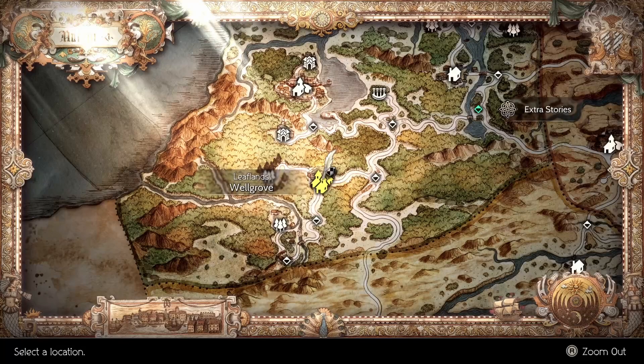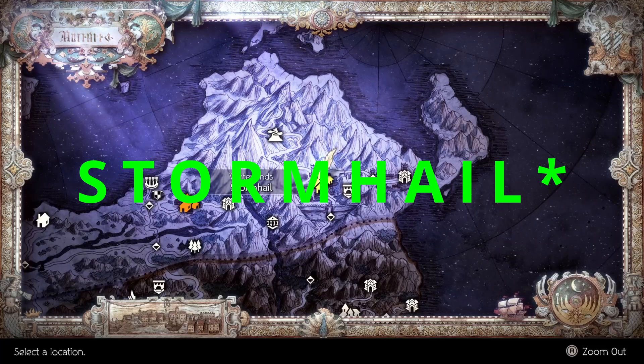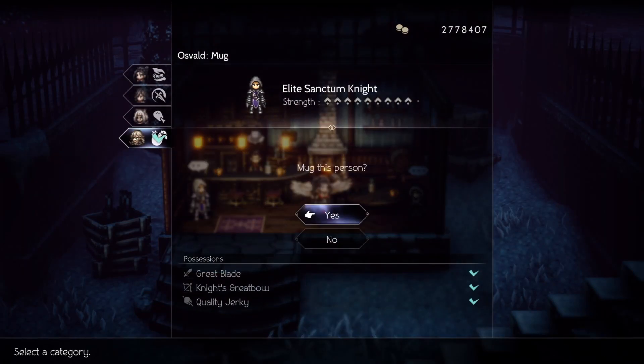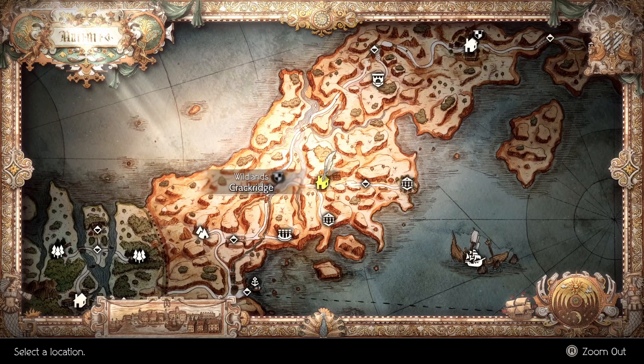When you're done, let's go back to Wellgrove for the Hastening Hammer materials. Over here will be the Soldier's Bow. After that is the Great Sword in Hailstorm — it'll be found in the tavern during the night. And finally, the Guardian Axe. You can acquire that from this NPC in the Weapon Shop in Crackridge.